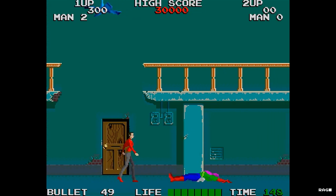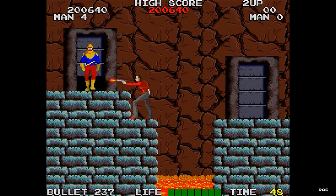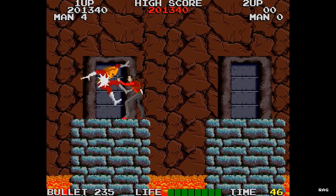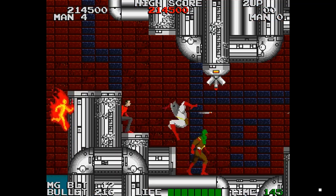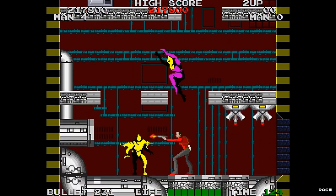At your disposal, you have a standard issue pistol and a machine gun you can pick up along the way. You have a limited number of bullets and if you run out, you can only fire a single slow bullet. You do have a life bar, but it's pretty much pointless because if you basically get touched twice, that's pretty much it.